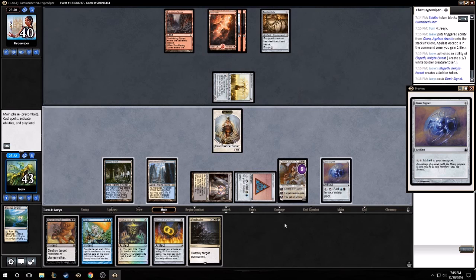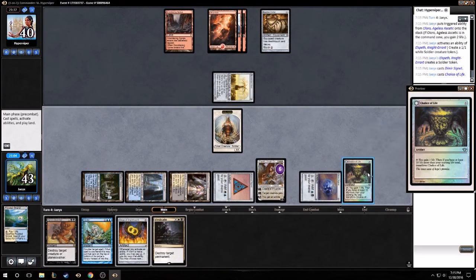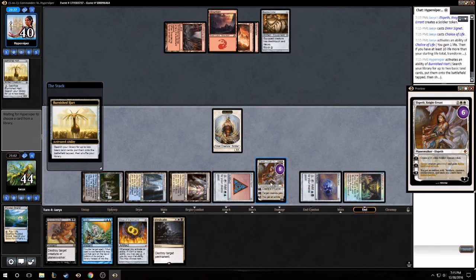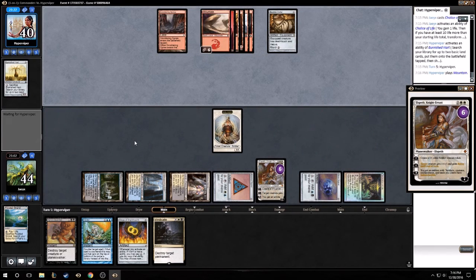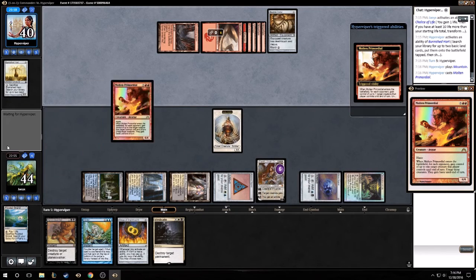We just keep up counterspell, or we could play Chalice. Let's play Chalice - play one more turn, a little bit greedy. Next turn we can start holding up our instants. Although Rings isn't bad with Elspeth in play. We just got to kill that on the swing back - we're gonna lose Elspeth to this I guess.